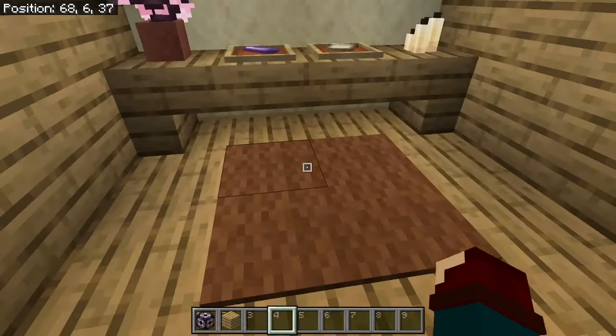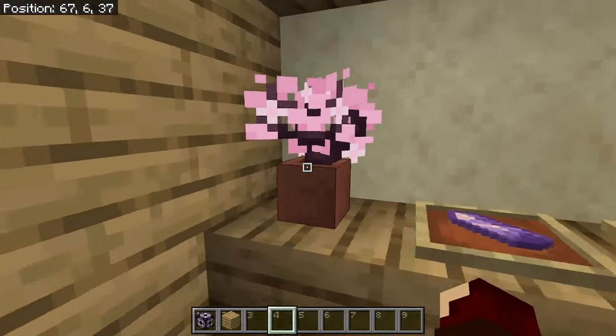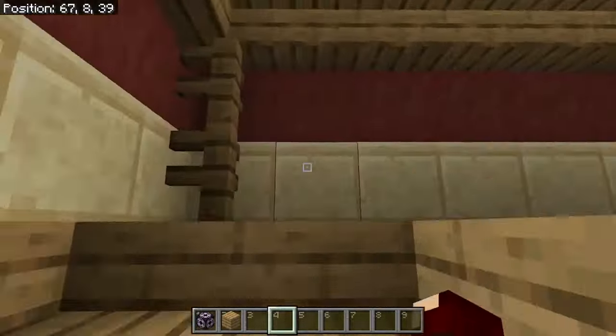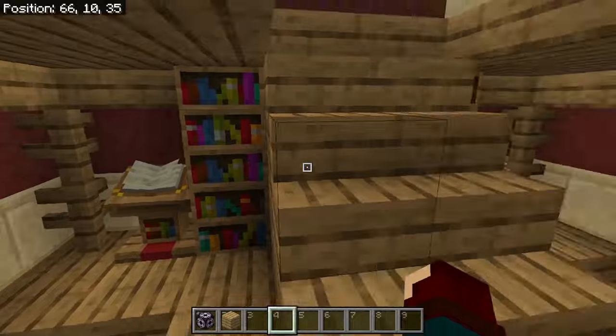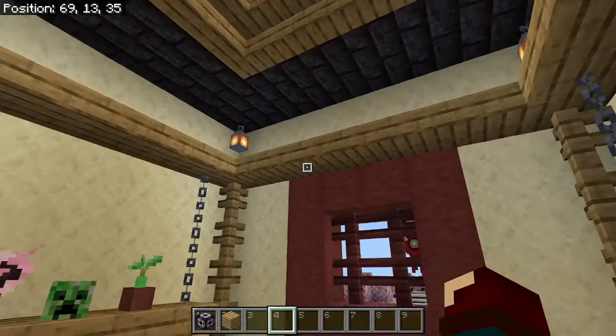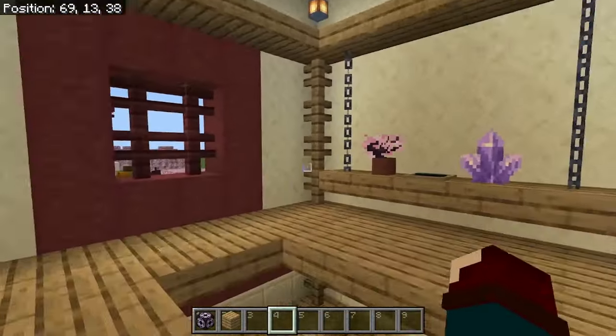Anyway, up here we just have a little meditation area with a little carpet. There's an amethyst and little cherry blossoms dotted around — you'll see these a lot throughout this build. There's a little upstairs area with a library of books. And up here there's another meditation area, or storage area — whatever you want to call it.